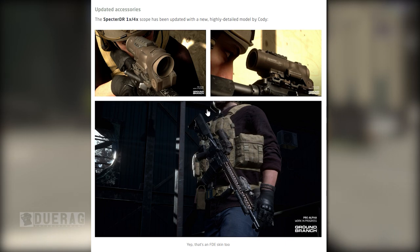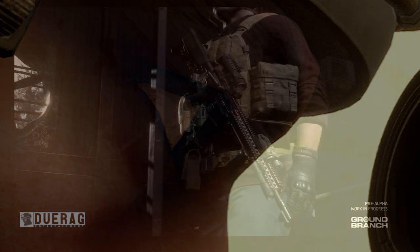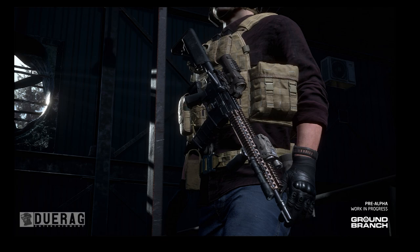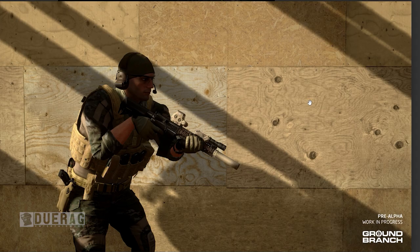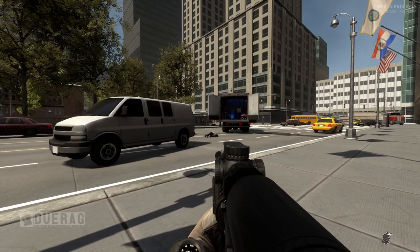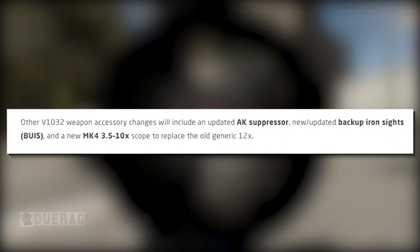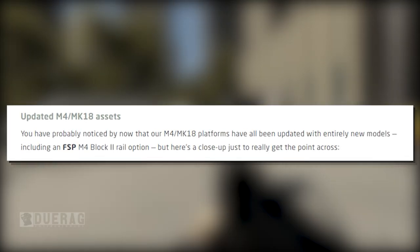Updated accessories: the Specter DR scope has been updated with a new highly detailed model by Cody, and it looks very impressive — metallic rather than the old plastic look. The EXPS3 Holographic sight by the same author has also been beefed up graphically. Other version 1032 weapon accessory changes include an updated AK suppressor, new and updated backup iron sights (BUIS), and a new MK4 3.5-10x scope to replace the generic 12x version.